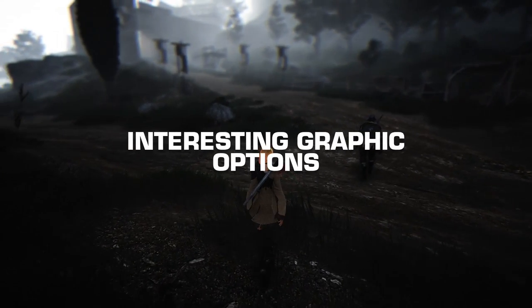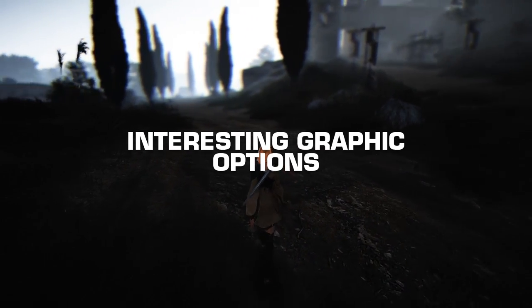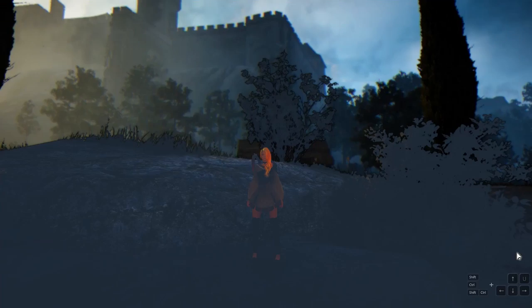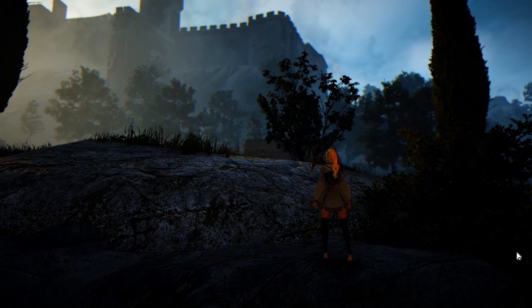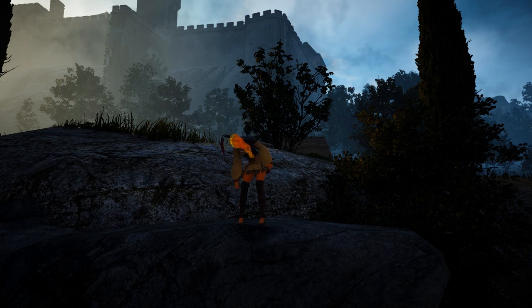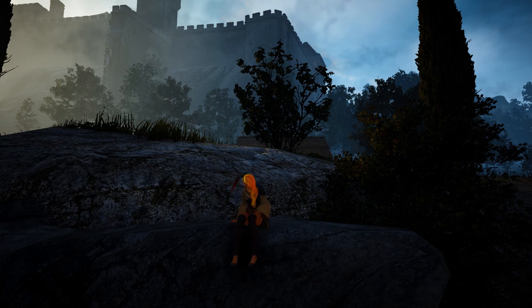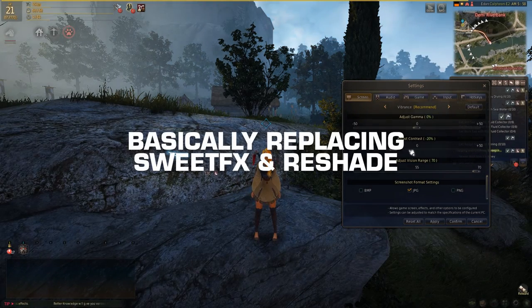Arguably the most important thing is looking good and the game looking good. Slow walk is on Caps Lock, hide your UI is Control-U, and here you can mess around with camera positioning and some depth of field effects. If you happen to be on a ledge, hitting Q will allow you to sit, which is the optimal position for a selfie. The most impressive feature is in the graphics settings, where the game offers contrast and photo filter options.